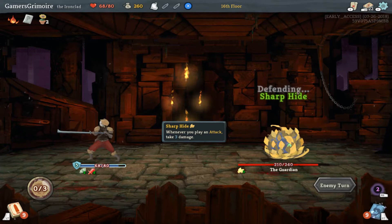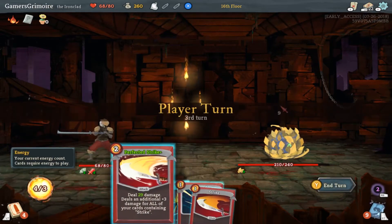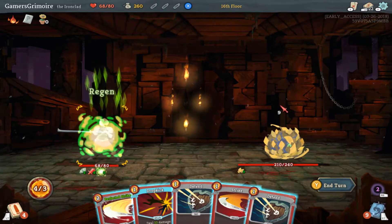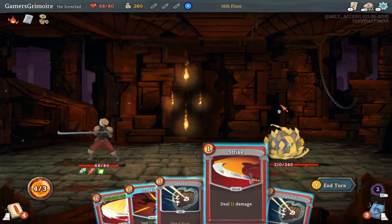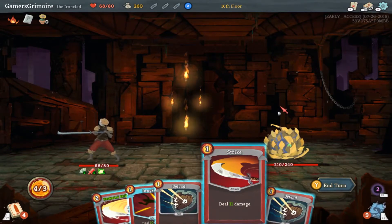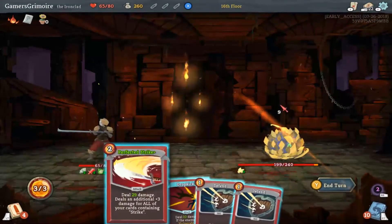I can also use Regen now. Sharp Hide — so I'm assuming this means he reflects damage back now. Whenever you play an attack, take three damage. Okay, that's what I thought. So I'm going to use Regen — I think this just gives us health regen now. You may as well just block then. We could block and hit him for a little bit.